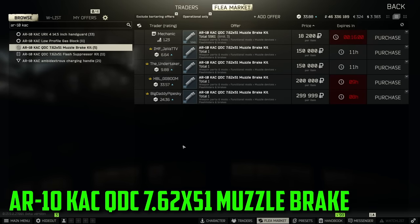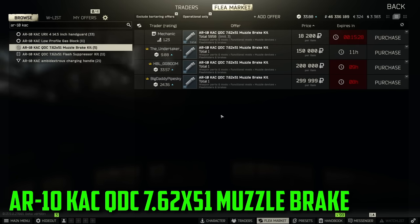Next up on our list is going to be the AR10 KAC QDC 762x51 muzzle brake kit. Now this is one of those ones that when I saw this I was like, what in the world? Why is this so expensive? To be honest I don't really have an answer as to why it's expensive. I saw these super inflated prices and I thought there's no way people are buying these things, but I spent some time refreshing through different items on the flea market and people are actually buying them. So this one, for whatever reason, is selling anywhere between 150 and 300k, which is absolutely insane for just a muzzle brake. And it is also a one slot item.